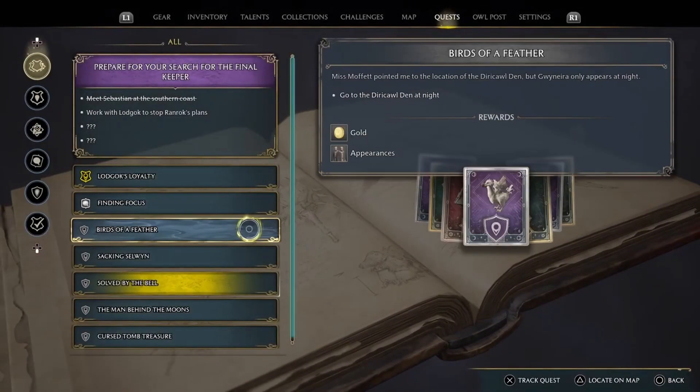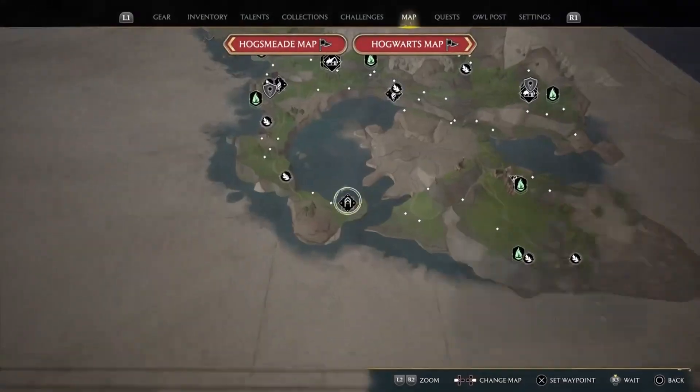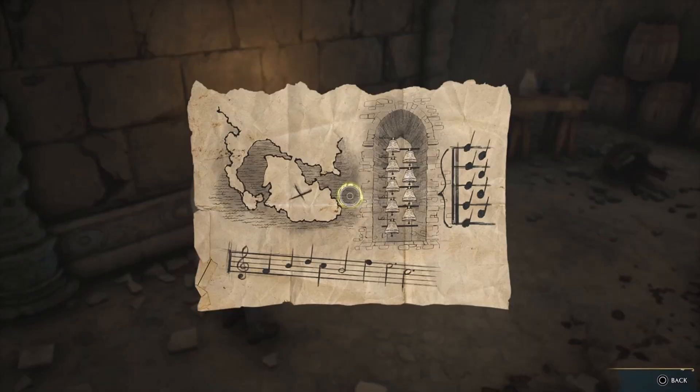Welcome to Trisma Gaming. In this video I'm going to show you how to complete the Solved by the Bell side quest. The quest starts at Henrietta's Hideaway where we find this map.